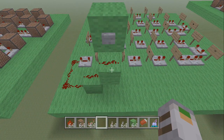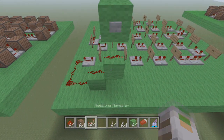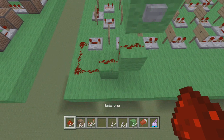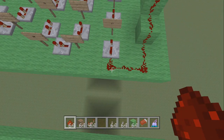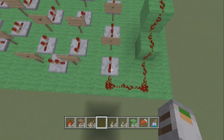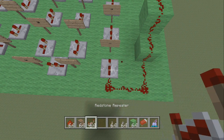To get started, place your button as always, then make a block gap, then another block here and down like that — like a star effect. Then place redstone here, here, here, here, make a turn, place one there and another one here.